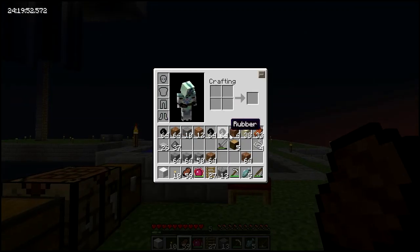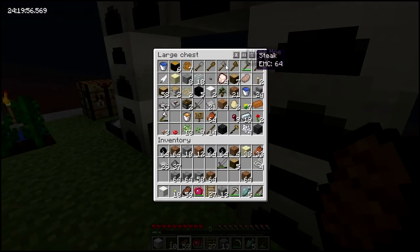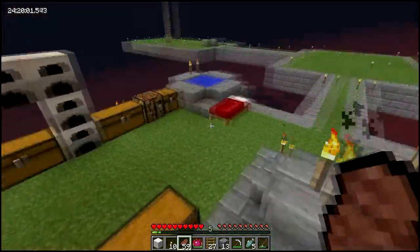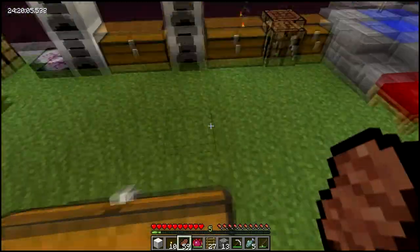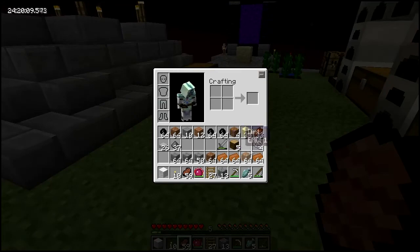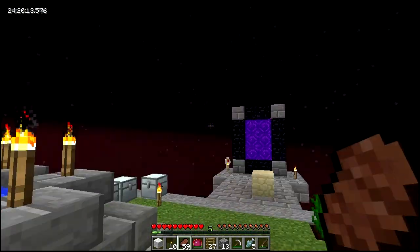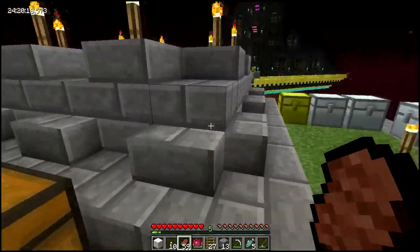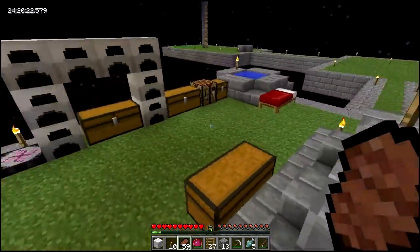I just have a whole bunch of rubber here, but it's not very useful right now. I got three stacks of rubber — I mean copper, not rubber. I got enough rubber. It's the copper. And basically, this episode I think we're going to start making Industrial Craft machines.